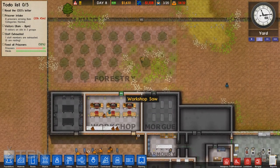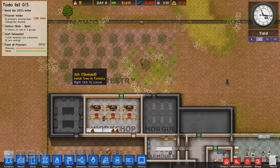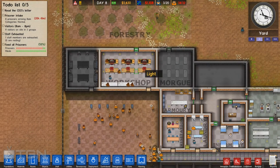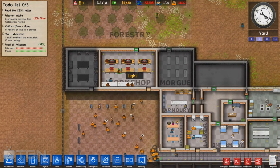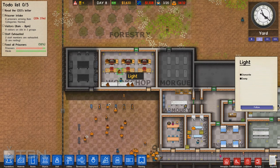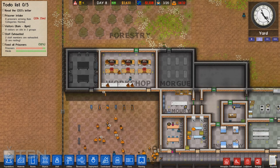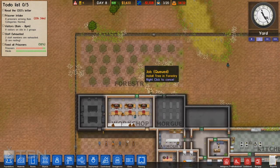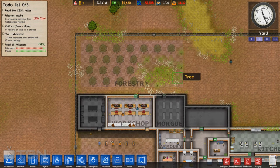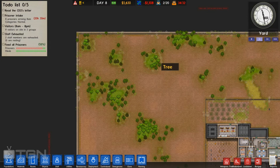The second feature is the forestry. You've got gardeners now which are able to plant trees and make them grow. You can just keep going with what we got in the last update, where we were able to cut wood and make planks, which is very good for making money. You'll be able to just keep doing that within the perimeter of your prison.